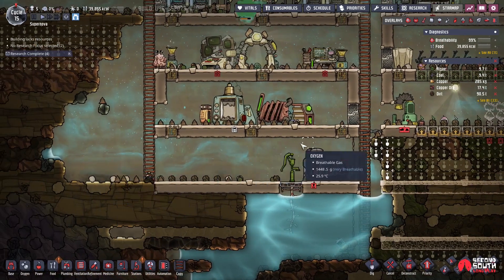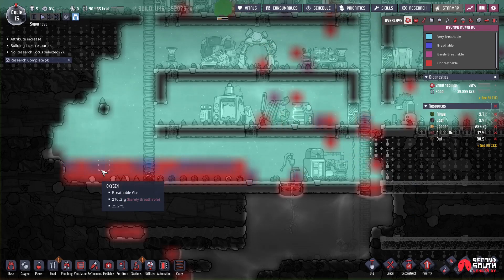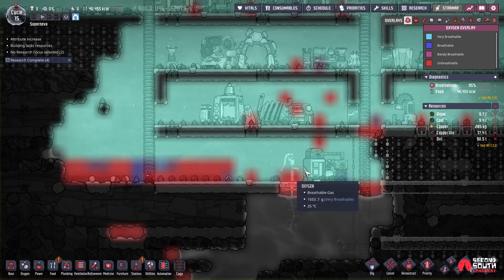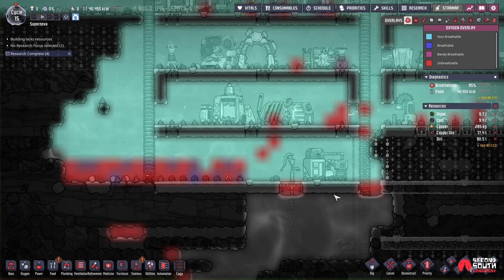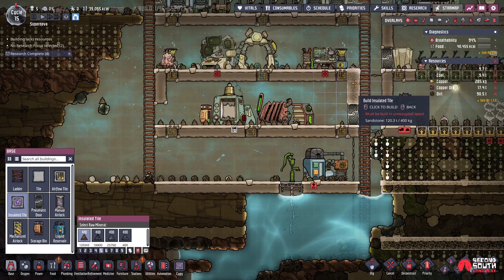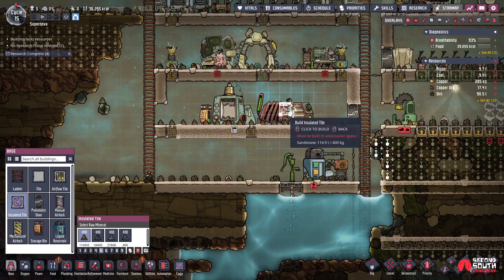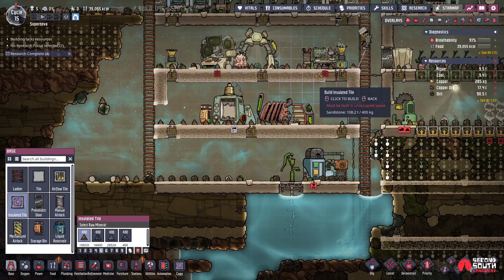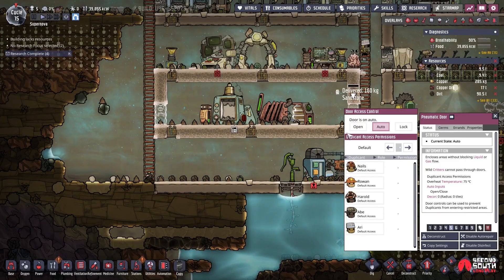Last video my concern was CO2, and if you take a look, most of it's gone - this skimmer's done its job. Heavier gases sink down and to the right, so the CO2 over here should work its way over and hopefully get pulled in. That's good for now. I'm also going to upgrade the walls around these things with a little more insulation.